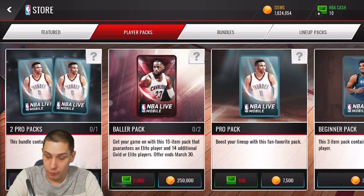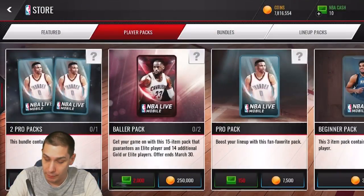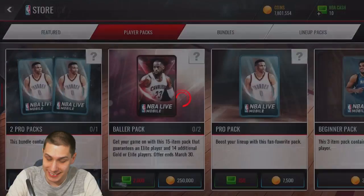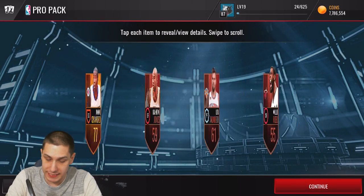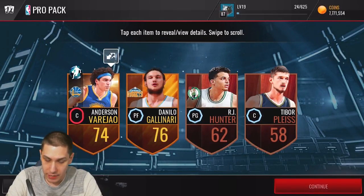For right now we're going to open up a handful of pro packs and see if we can get anything decent out of these first. If we can, great; if we can't, we'll still have the Baller Packs which guarantee us an elite player. We'll just go ahead and open up a decent number of pro packs here and rip through them as quickly as we can. Still nothing out of these — unfortunately a lot of trash, low overall gold so far.